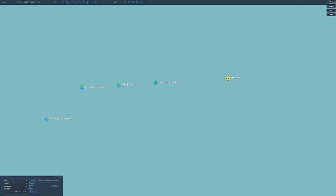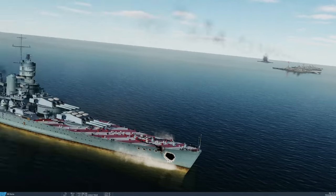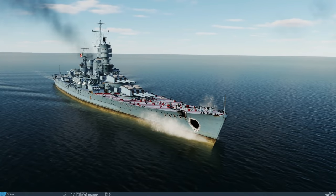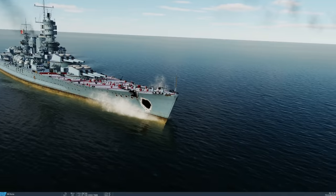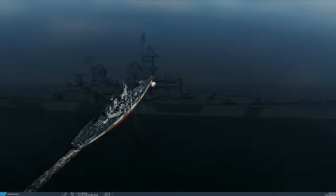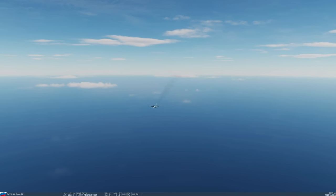Roma — was she sunk by midget submarine or bombed? I'm getting confused. She's got a big hole in her — that's where one of those missiles went through. Wisconsin, an Iowa class, is in pretty good condition. Go Simba! Let me spawn in, damn it.